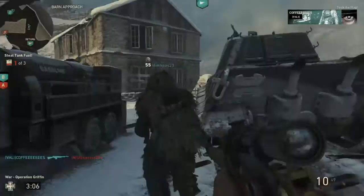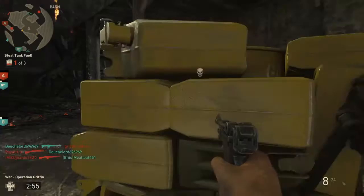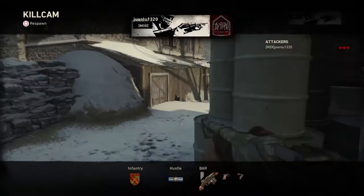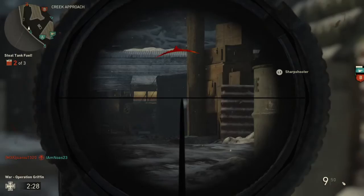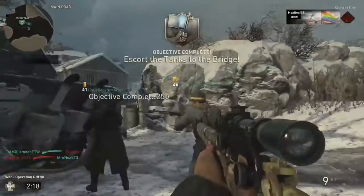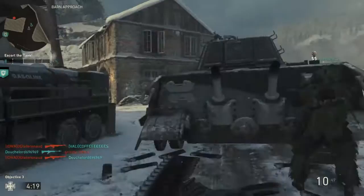We are stealing B — that's a little weird. Take the enemy fuel. We've received B. We are grabbing B — what? This game is so unbalanced. We are stealing A — logic. We are grabbing A. Steal fuel from the enemy. Easy. We have stolen enough fuel, our tank can advance and capture that bridge.